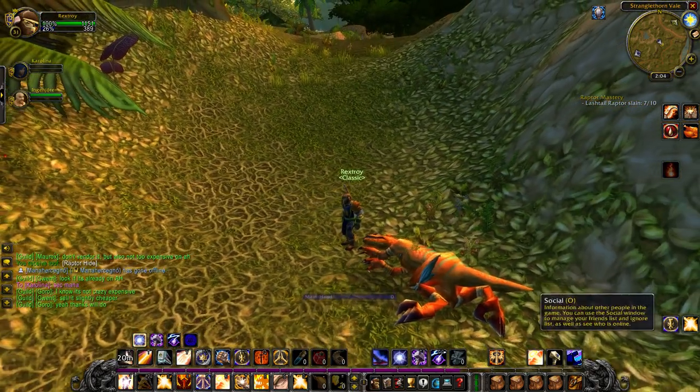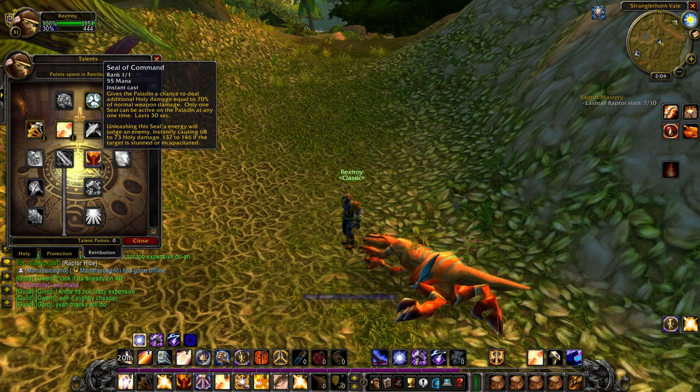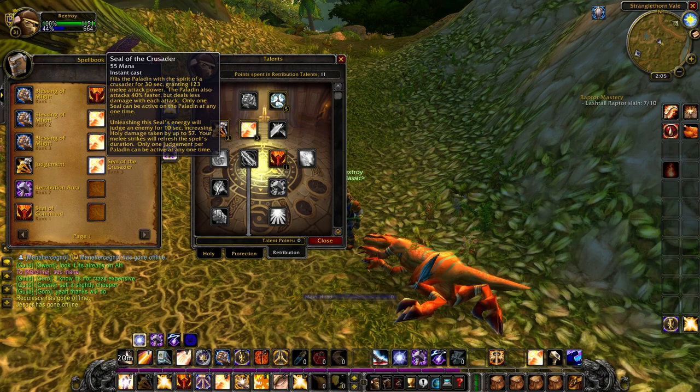For this attack combo I'm going to show you — the crusader combo — we will use Seal of the Crusader paired with Seal of Command. Seal of Command is a seal that makes you sometimes get an additional holy attack from your auto hits. Seal of the Crusader increases your attack speed and attack power, but reduces your damage done while active.